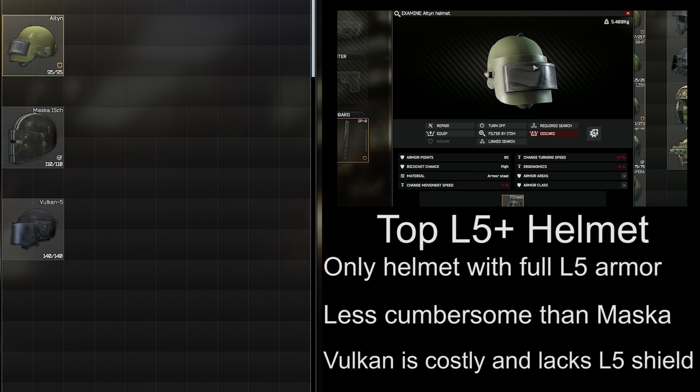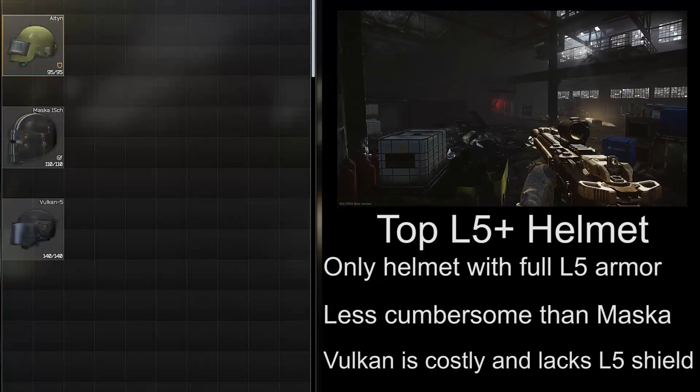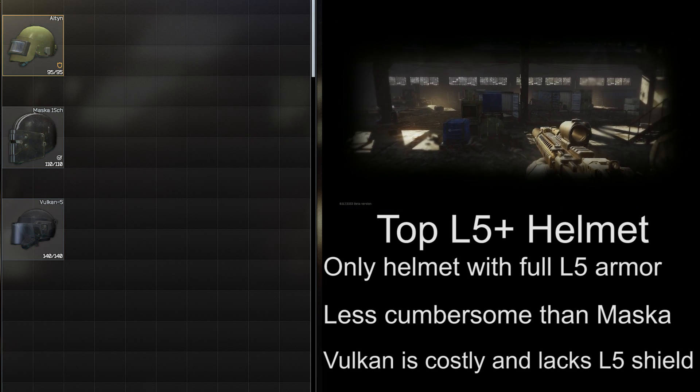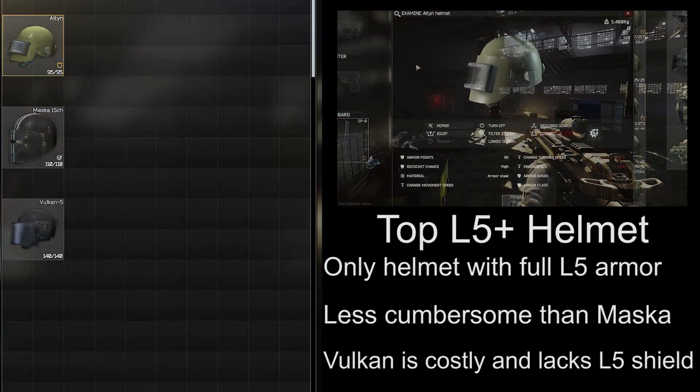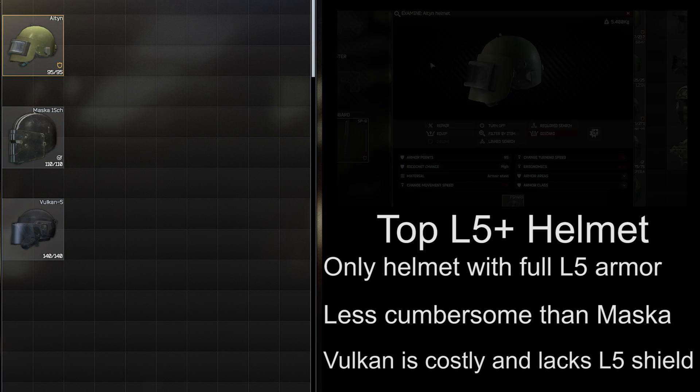For my top pick in the level 5 and higher category, my suggestion is the Alton. It offers a balance of level 5 protection around the whole head, rather than a combination of 4 and 6, and the visor is much more comfortable to use than the Maska. It also comes in at around a third of the price of the Vulcan, which is much better in my opinion.